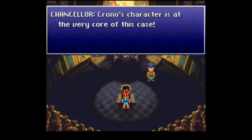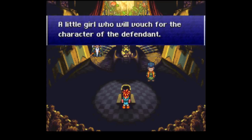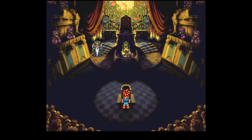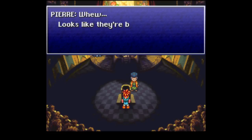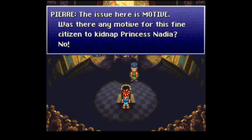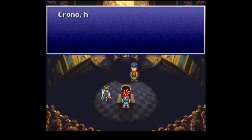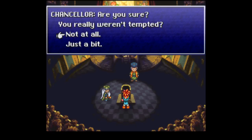Crono's character is at the very core of this case. We have nothing to hide and we have a witness. Remember the little girl from the Millennial Fair? We saved her cat, so she'll vouch for Crono's character. Looks like they're buying it. Damn right. We don't have a motive to kidnap Princess Nadia. What about ransom? Fortune did not tempt me — not at all. Defense rests.